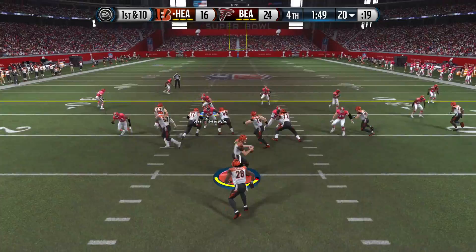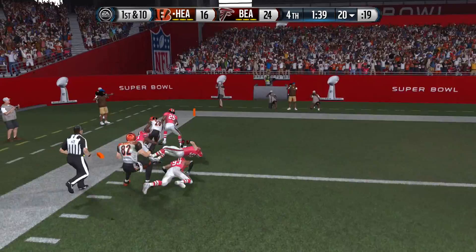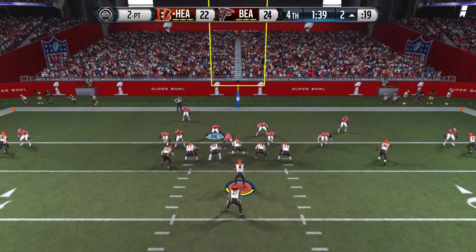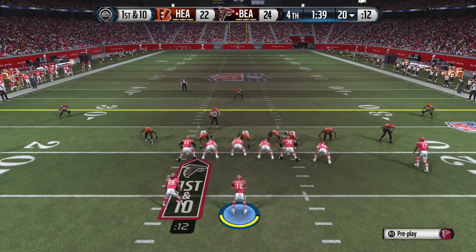If he scores he needs to go for two to tie it up. And who burns me? CJ 2K as he goes on the strong power to the left, gets into the end zone. So now he's going to go for two to tie this ball game — telling you that CJ 2K is deadly. Eric Berry was in perfect position to stop it. It's all about clock management now — I'm up two with a minute 39.